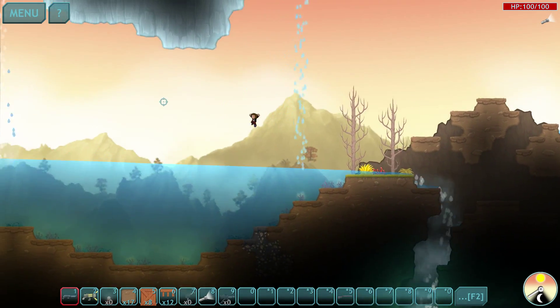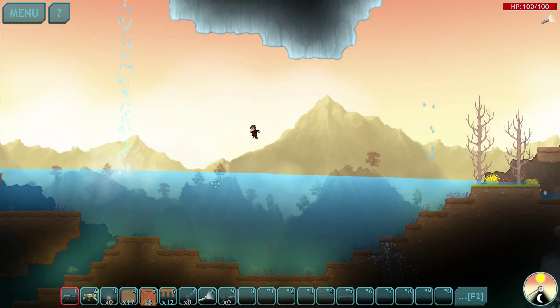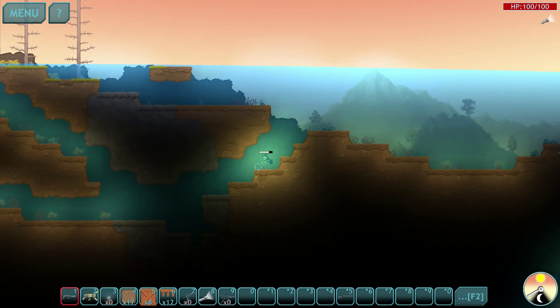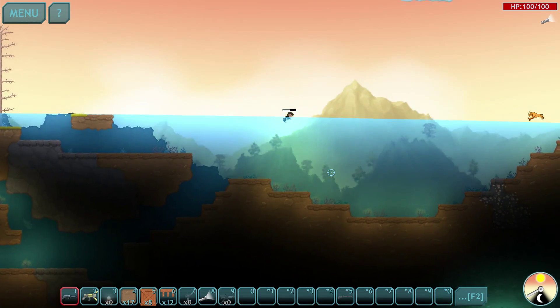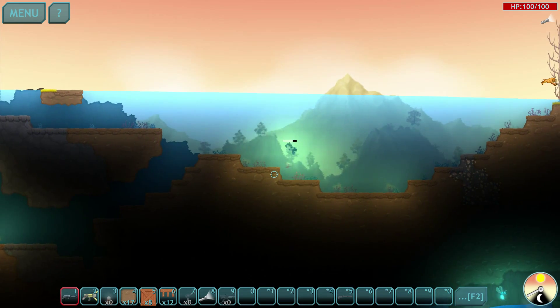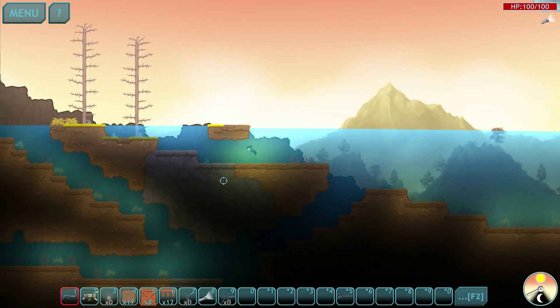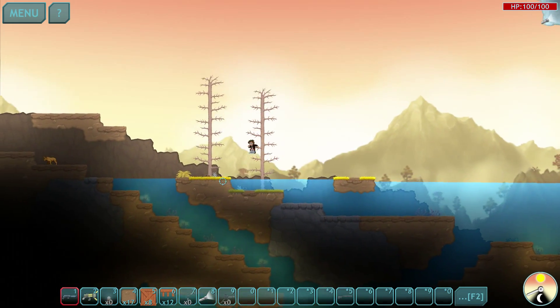Look at that — there's an island up in the sky! There's got to be a way I can get up there. Let's go down and get this light flower. Get some air back. Now we're getting more scrap — scrap goes a long way in this game.